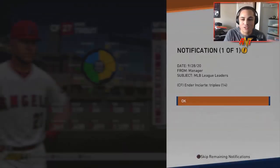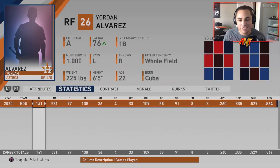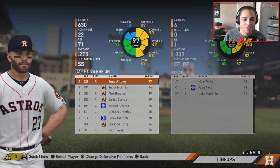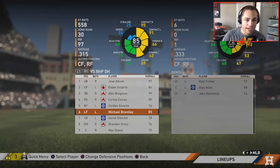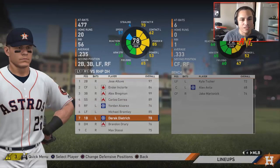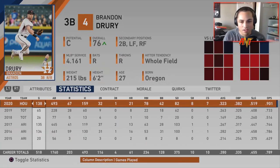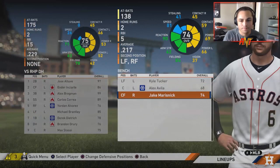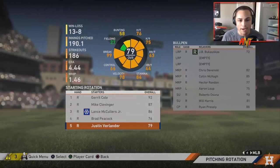We have some league leaders though — Inciarte with triples, kind of a silver lining. We did win some awards — Rookie of the Year for Jordan Alvarez. He's up to a 76 overall, 33 home runs, 109 RBIs. That is a very solid season. Altuve did pretty solid, Inciarte was okay, Bregman very very good, Correa very good, Brantley — wow, almost doubling his home runs. Derek Dietrich 20 home runs, Brandon Drury with a .323 average.